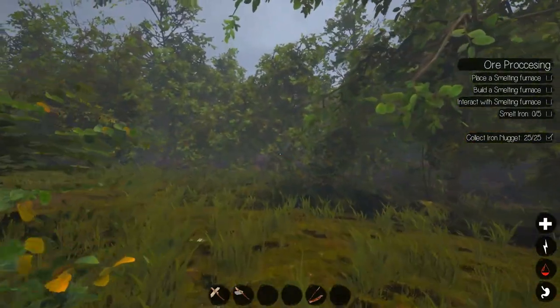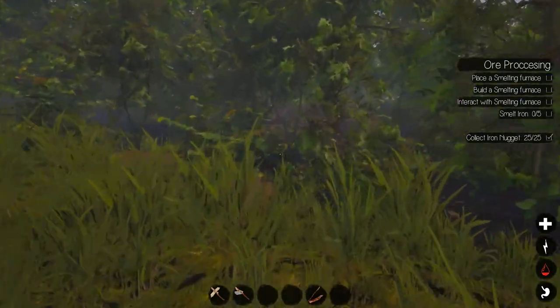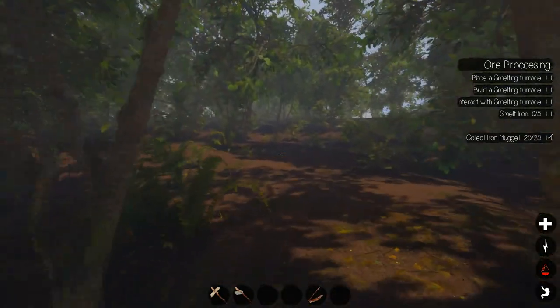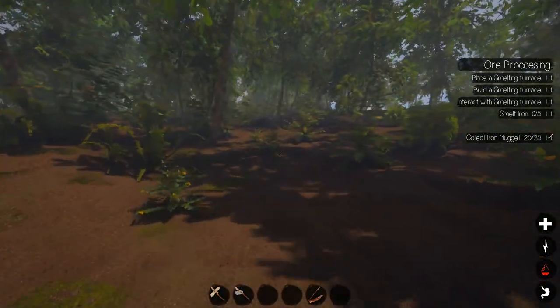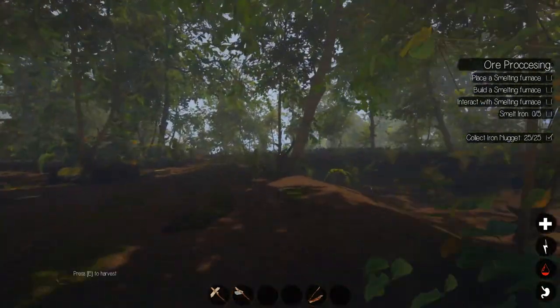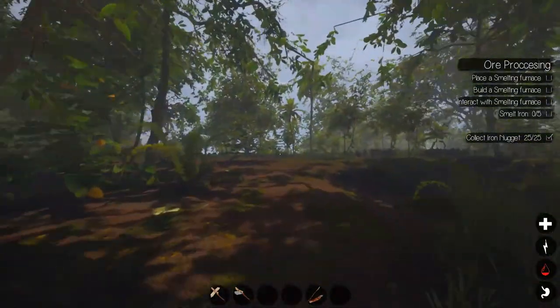Hey everybody, it's BC here and welcome to another episode of Journey of Life. I've been doing a little work — I just went to go pick up a couple of bottles of water and I gotta get on the fire and get that going. As you can tell I'm thirsty. I was just over at the iron mine there trying to get some iron, and I'm going the right way — yes I am.